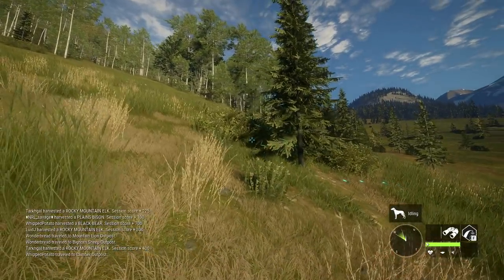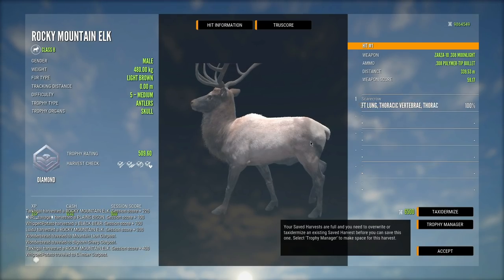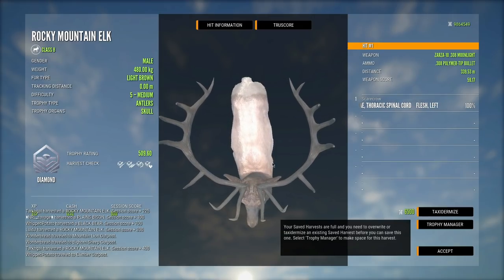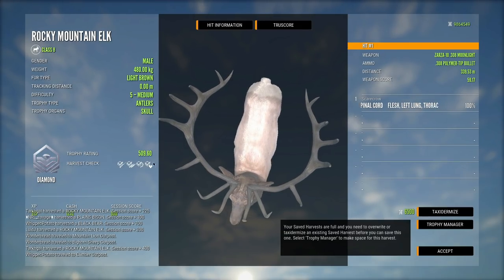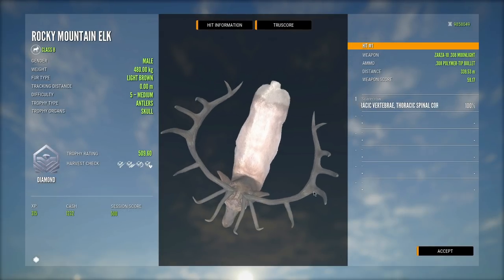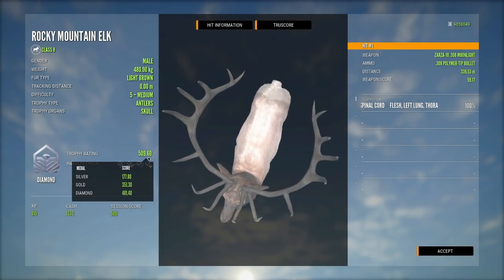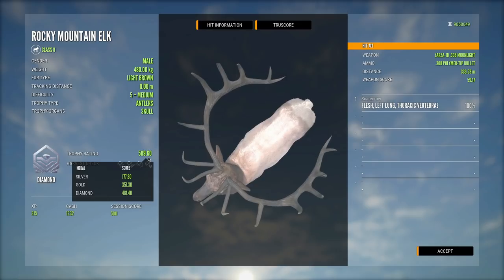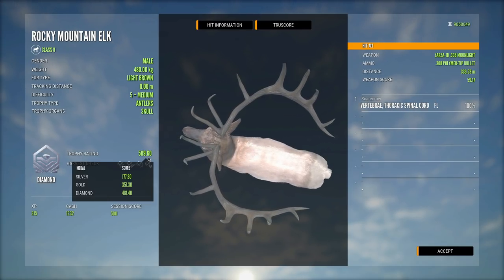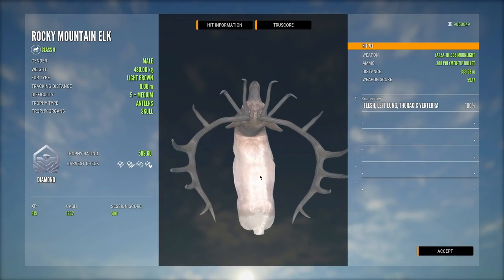I don't see the blood. Actually, there's the blood. It looks good, so I think we should be okay. It's a diamond — 509.60. And it's actually a max weight. That is crazy. That is a crazy trophy right there. What a giant elk. This is actually my biggest, I think. I believe this is my biggest elk that I've ever shot. We have two others that score 509, but I think they're a couple decimals lower. That is crazy right there.